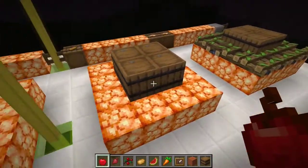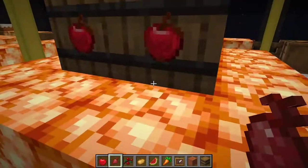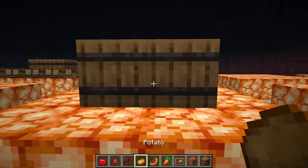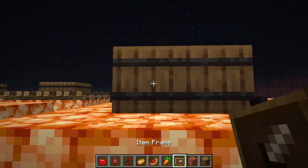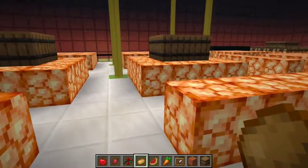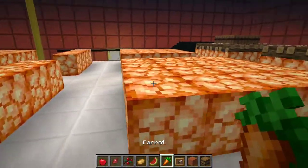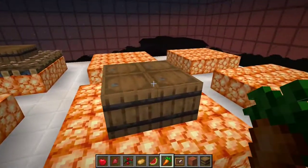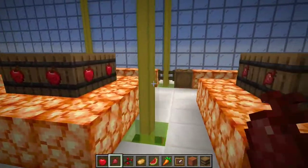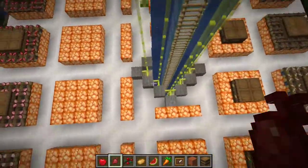Now let's place fruits and vegetables on barrels using item frames. We can have apples, beetroot, sweet berries, potatoes, melons, and carrots. You need to place item frames on the barrels to display each one. I've finished all the fruit and vegetable labeling and they're ready.